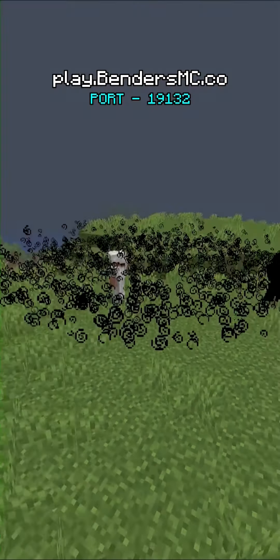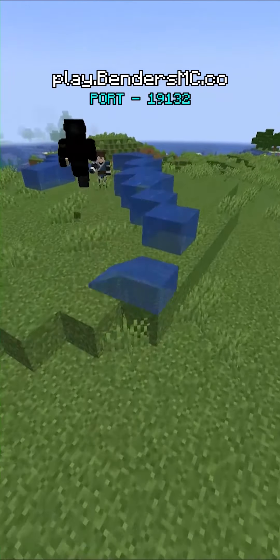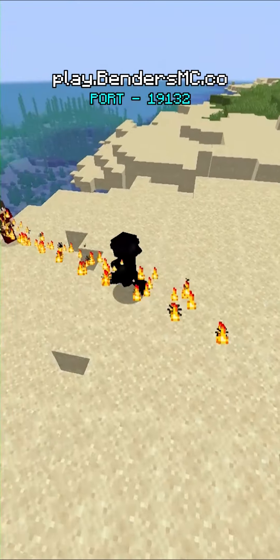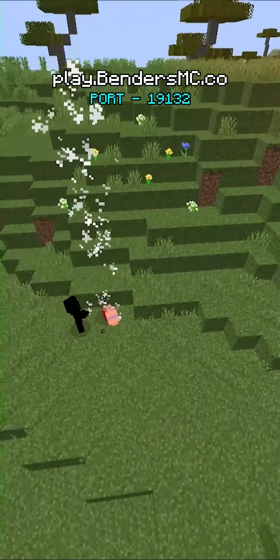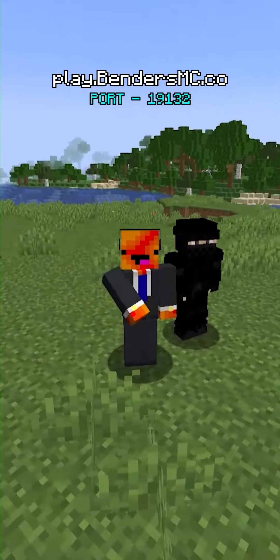You can throw smoke bombs at people, run super fast, jump super high, go invisible, and most notably, you can stun players and temporarily disable their bending. It's like regular PvP on steroids. So if you've ever wanted to be a rebel and not use bending on a bending server, you're probably a loser — but in all seriousness, this is going to be your best option.